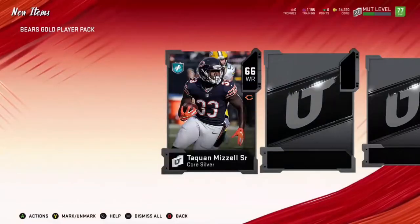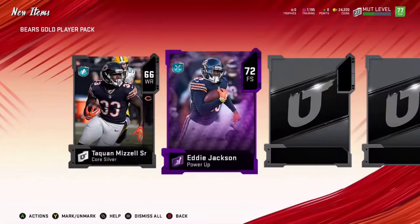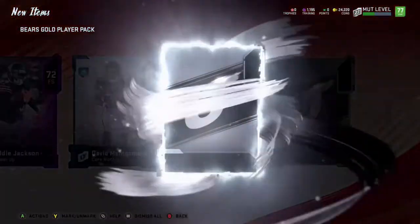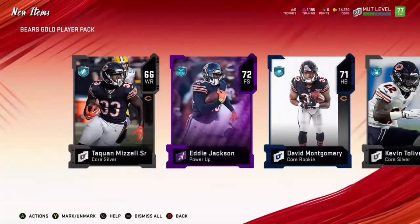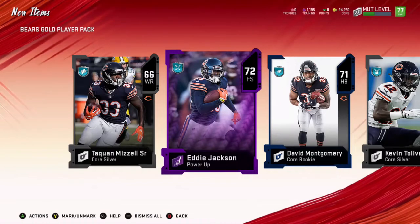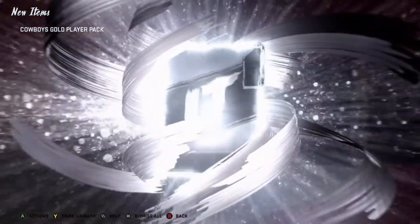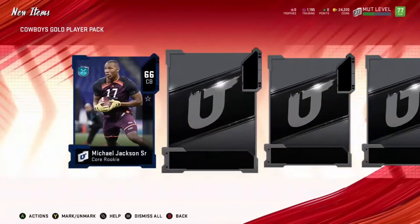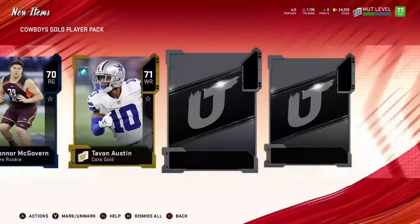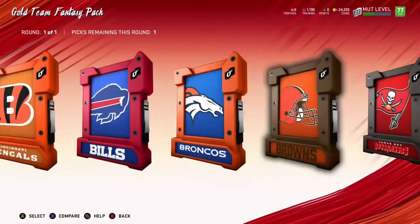We got Taquan Mizzle, and we get a power up — 72 Eddie Jackson. He's probably a good 7-8k, so that is not bad. I'll take that any day. I think I'm going to upgrade Adrian Amos and put him at the free safety spot and then have Pat Tillman at the strong safety. I will be doing the theme builders for Adrian Amos tonight, so next episode you will see an 87 overall Adrian Amos on the squad, which is super hype.